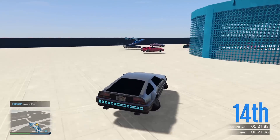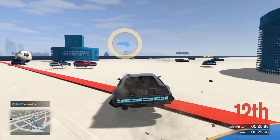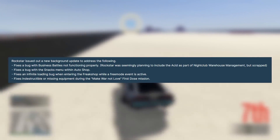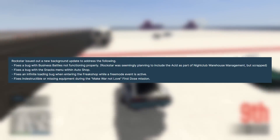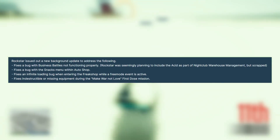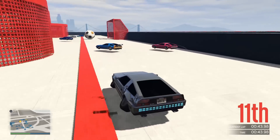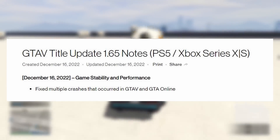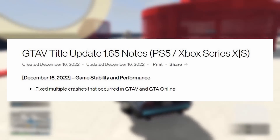Yesterday we got a background update and also a small downloaded update. The background update fixed a few things — I'll post a picture here on screen from Tez. I personally never ran into any of those issues, but hopefully now you don't either. The business battle bug we will come back to, as there's another problem with business battles we'll be discussing later. The actual patch update required to download yesterday, at least on next-gen versions, fixed various crashing and stability issues in GTA Online — that's coming straight from their patch notes.